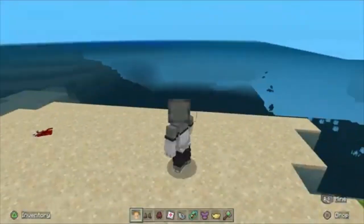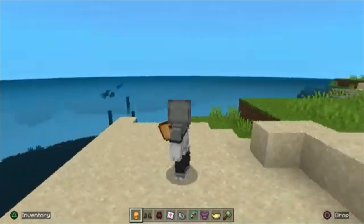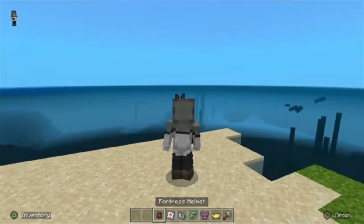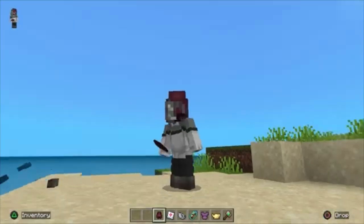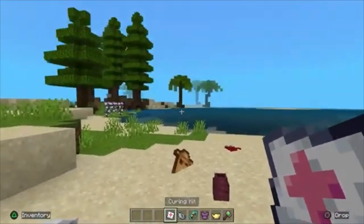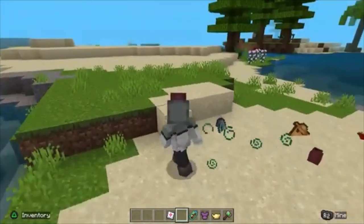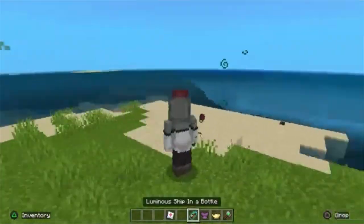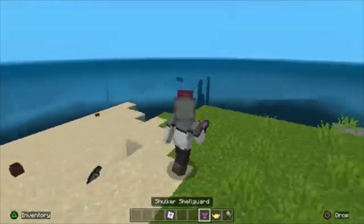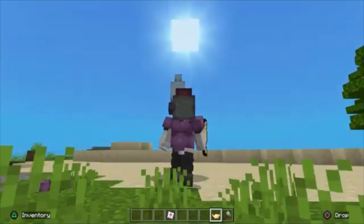The Glowstone Totem isn't showing what it's for on here, but on mobile it shows it. When you're around glowstone and you use it, it gives you night vision. You got Heavy Boots — if you get a full set of the Fortress armor you'll get fire resistance, by the way. You got a Curing Kit. You got a Ship in a Bottle. There's also a Shulker Shell Guard which protects you from Shulkers.